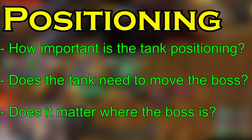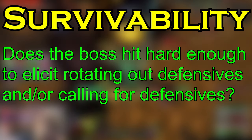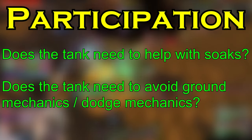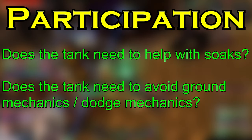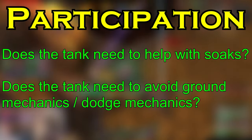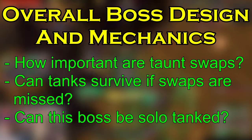Next, we're going to consider survivability. Does the boss hit hard enough to elicit rotating out defensives or calling for externals when necessary? The third thing we're going to look at is the participation in other mechanics such as soaks or dodges and other things that DPS and healers would usually work with. So does the tank need to help with soaks? Do we have to move out of swirlies and dodges? We're going to look at those things in each boss.